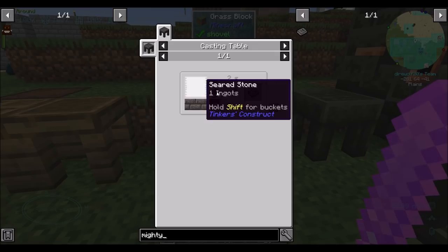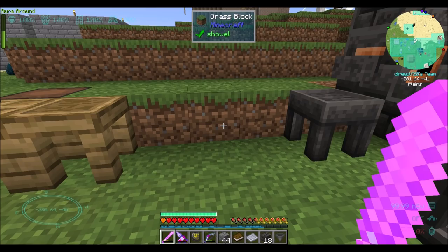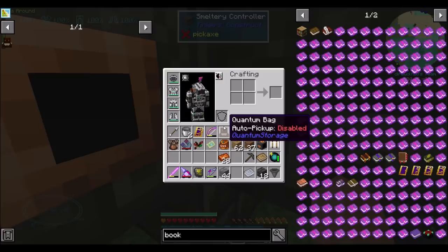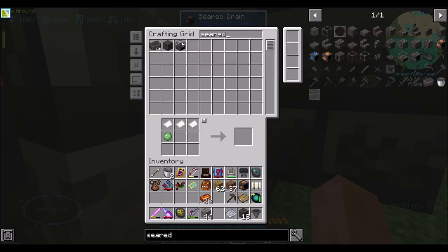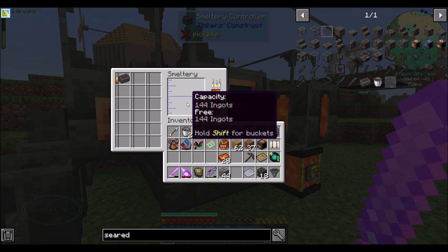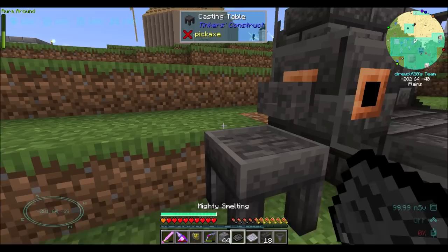Now what about Mighty Smelting — is that a thing? It totally is. We just need to pour a book. So give me a book — I use leather for books. We need one ingot's worth of seared. I already used all the seared brick I made — holy cow, that went quick! So now you've got some liquid in there. We pour the liquid over the book and — Mighty Smelting! Hooray. That's cool.